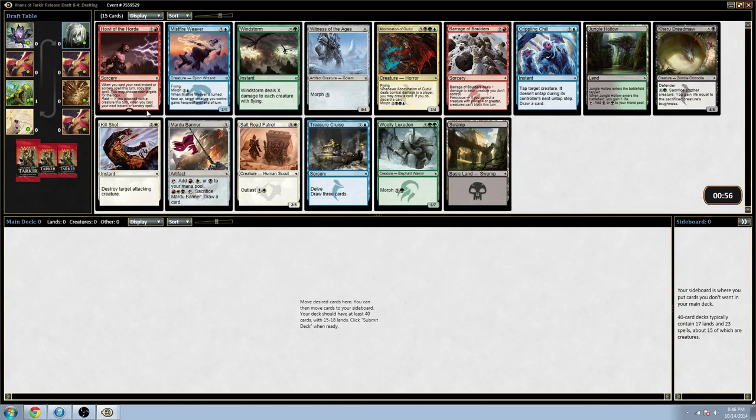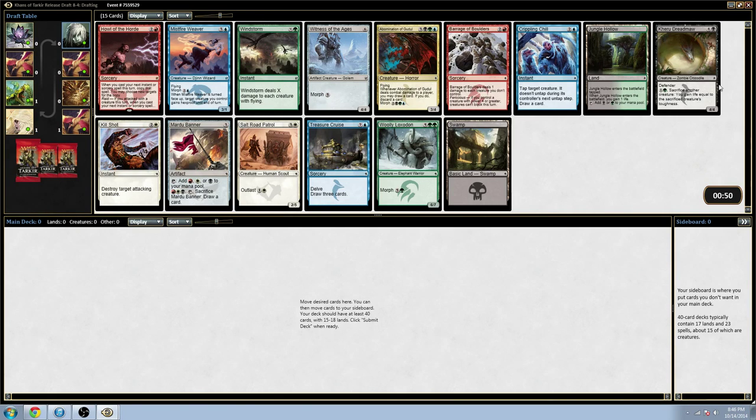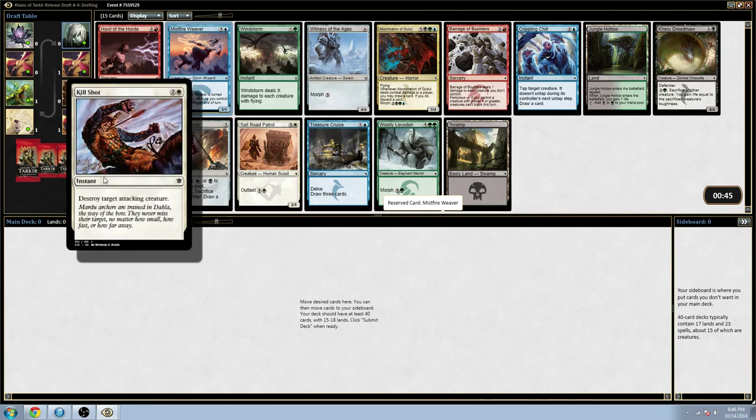YouTube Rain here coming at you with another draft. So we have a Mist Fire Weaver in this pack, a Creeping Chill, Treasure Cruise, Woolly Loxton, Salt Road Patrol, and a Kill Shot.